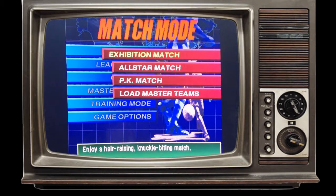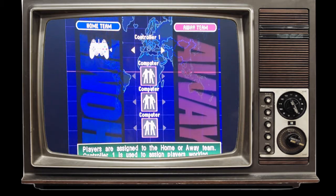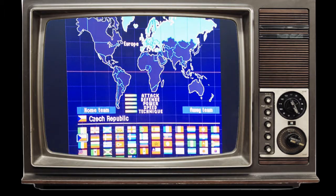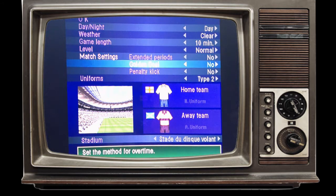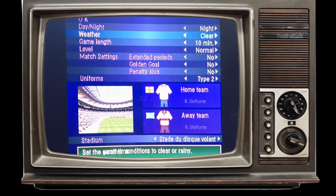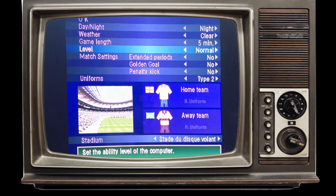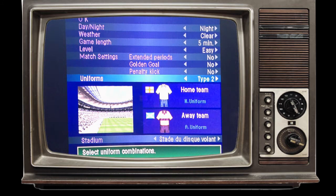OK, so we'll do a friendly, a little exhibition match. I'll be England and let's play Scotland. Let's start on easy — I'm not used to the ISS games, I normally play FIFA games, so you have to go easy on me at first.